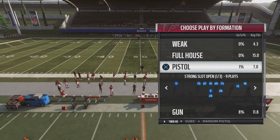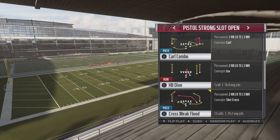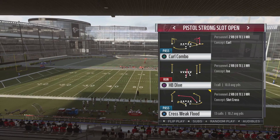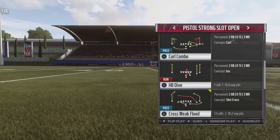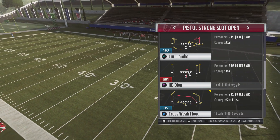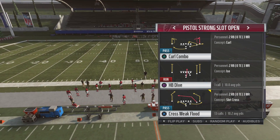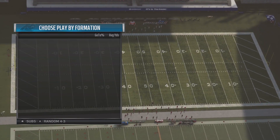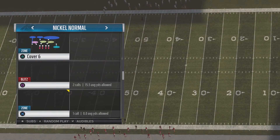You want to make sure you have Twin Halfback selected, and the play is Cross Weak Flood. This is a very good play - everyone knows the cross routes are tough to guard this year. When they go across the other side, zones don't always pick them up effectively. You have the post route going all across the field, a shorter shallower crossing route, and a double move on the left side. But the most deadly route out of this play is actually the fullback route.